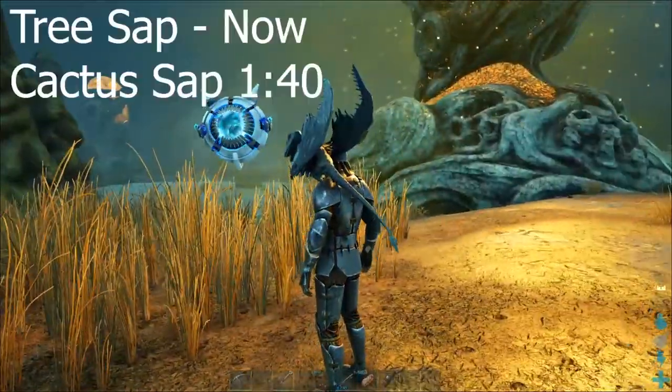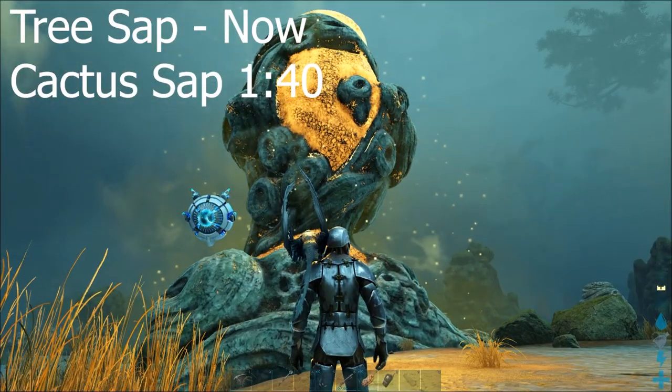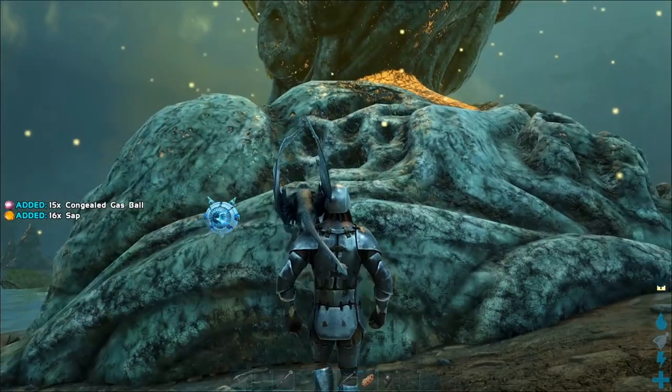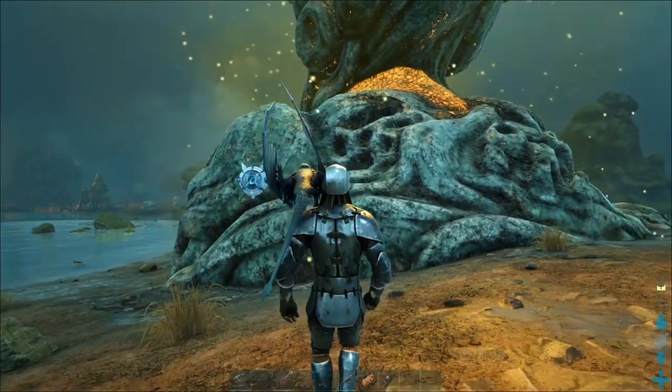We can usually get tree sap here from these big poison trees. You just run up and hit E to gather. In this case we got 15 congealed gas balls and some sap.